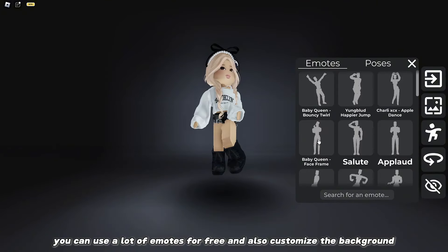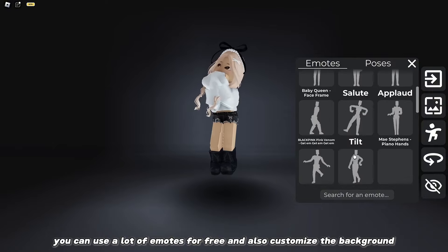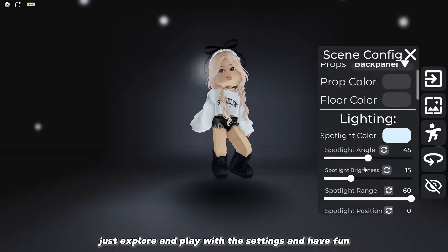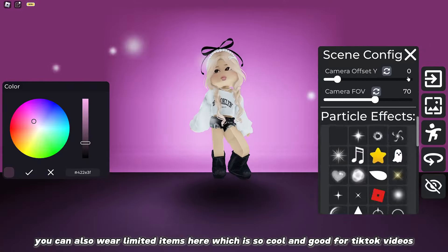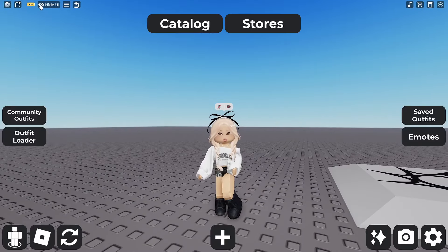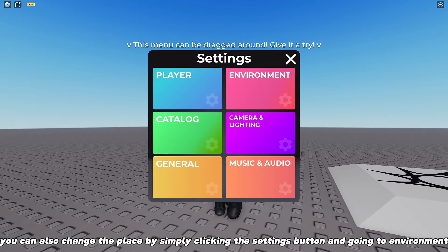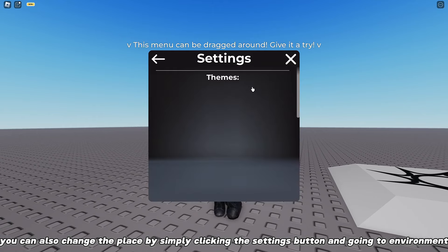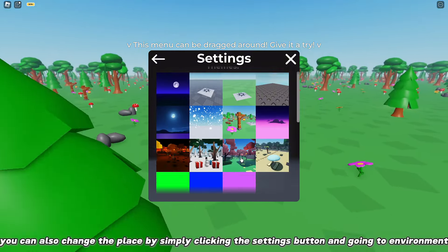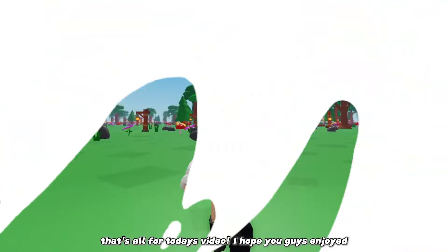You can use a lot of emotes for free and also customize the background — just explore and play with the settings and have fun. You can also wear limited items here, which is so cool and good for TikTok videos. You can also change the place by simply clicking the settings button and going to environment.